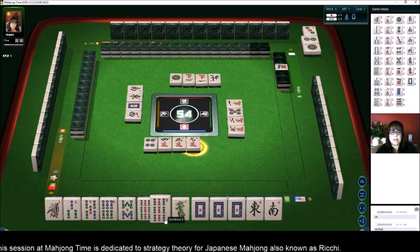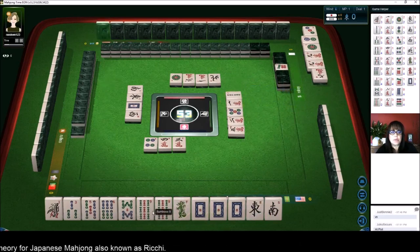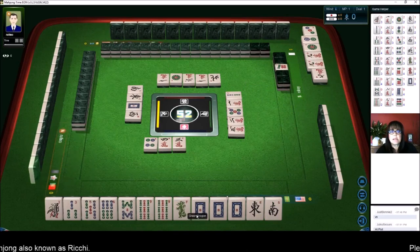Honitsu Dragon Pung. So now we have a pair there — a potential Pung and 2 potential Chis. This is looking good, if we can get there fast enough.